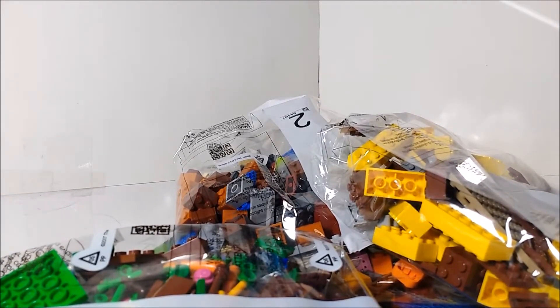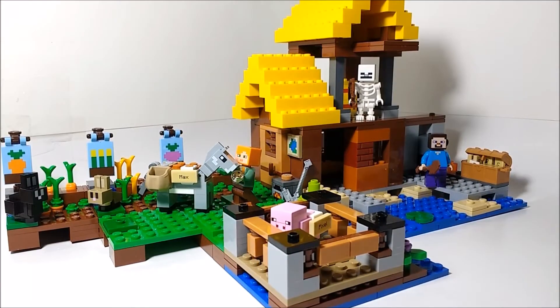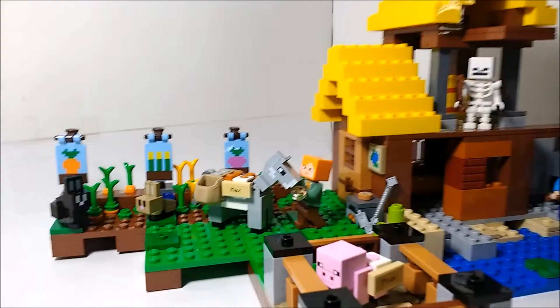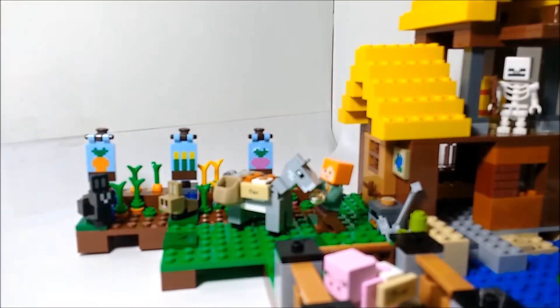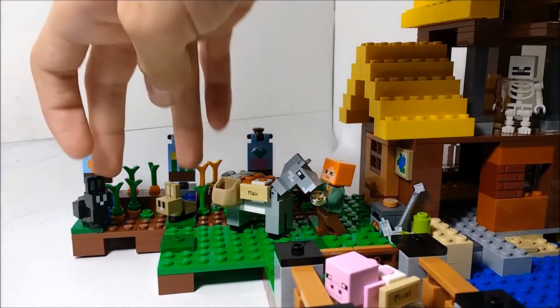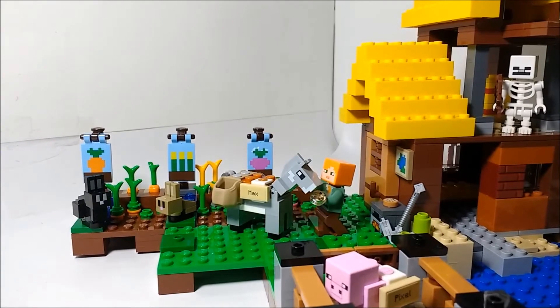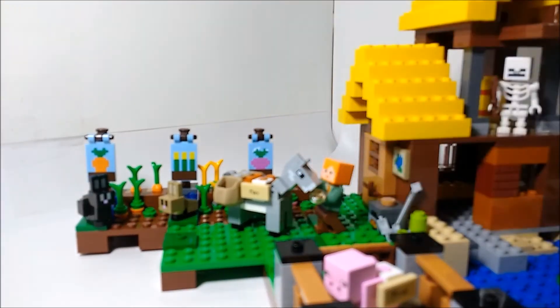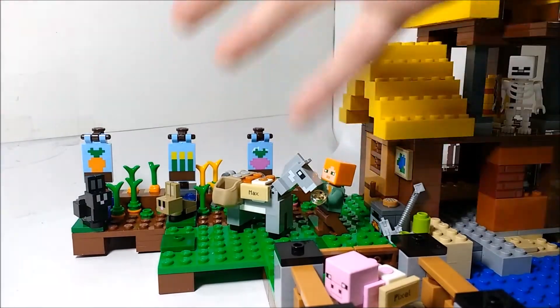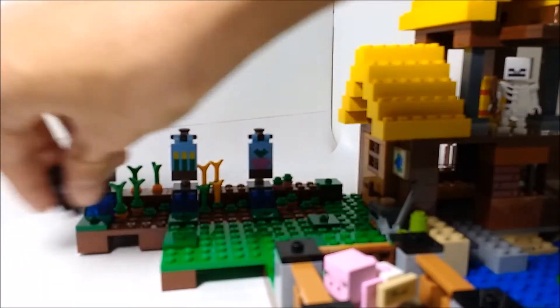I'm going to build this thing, and I'll be right back. Here is the set all built up, and there is quite a lot going on. We'll start over here near the farm part. We've got some of the animals — two bunnies, which is the first time we've seen those ever before. We've also got the donkey and Alex here; she's feeding him some seeds.